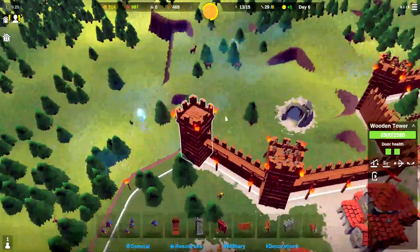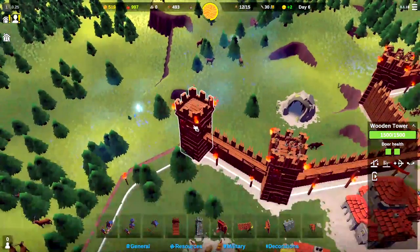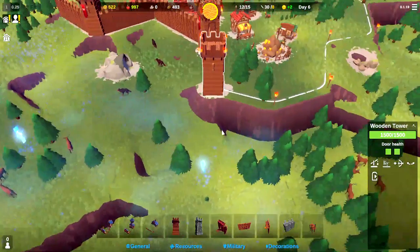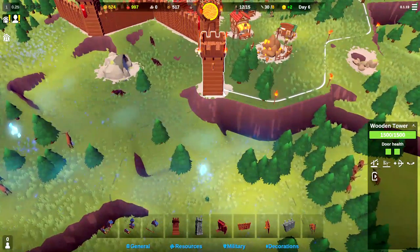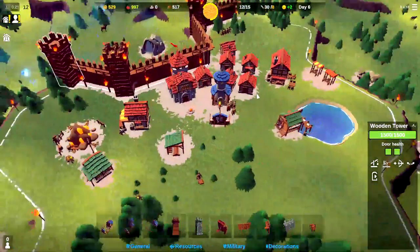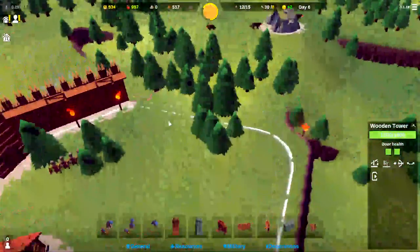We'll definitely put our other nine archers here, and they might be able to reach both spawn points. Definitely able to hit this one, and they're two levels up plus the tower's height, so that will be a great advantage. I'm not sure if any enemy archers can reach us from there — we'll have to see.